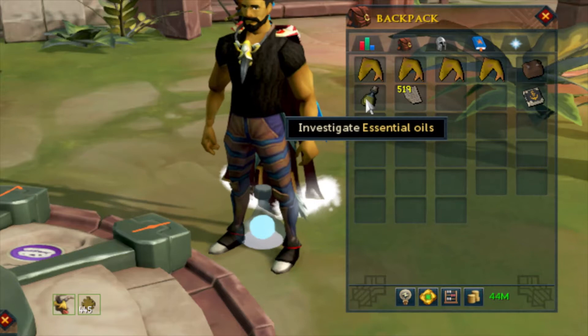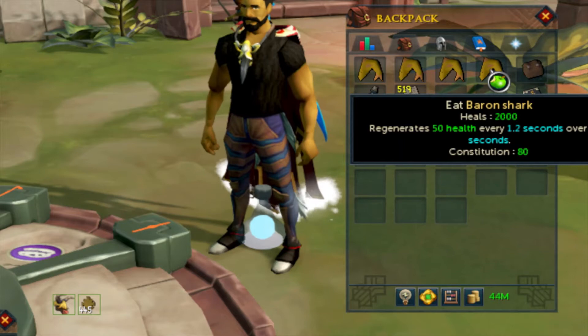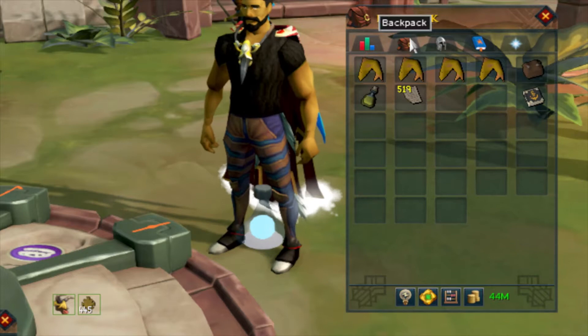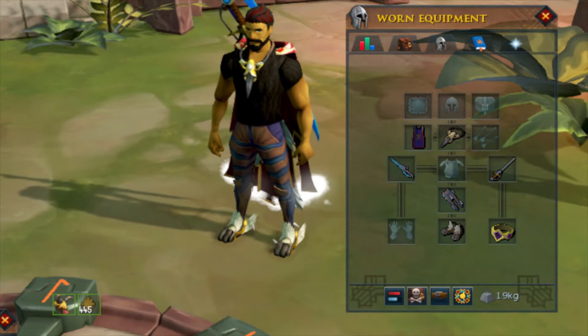Regarding the inventory: some food if you don't have 99, a statue collection bag since you'll get rocks for doing agility and golden rocks for Rhiannon's statue for trimmed, the captain's log for your player-owned port, and if you have them, the silverhawk boots for that extra agility XP per hour.